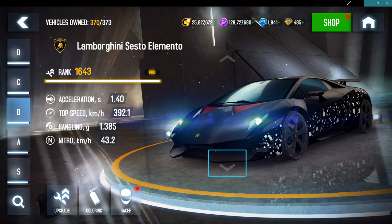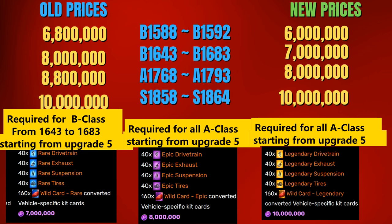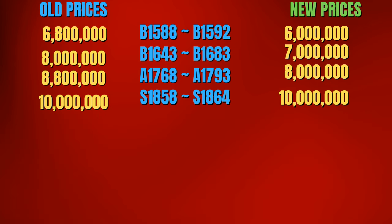For cards ranked between 1643 and 1864, you still need kit parts. The price has dropped — for example, between 1643 and 1683 it went from 8 to 7 million. On the A class, from 1768 to 1793, prices have gone down from 8.8 million to 8 million. On the S class, they are still 10 million to be upgraded.